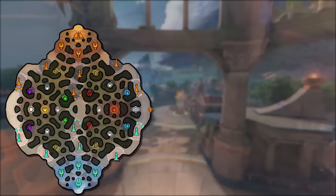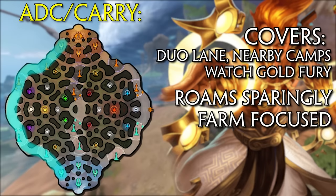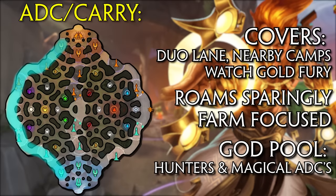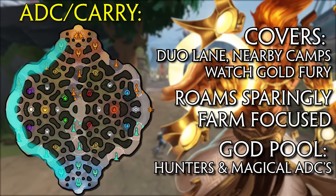The duo lane consists of two players. First is the ADC or carry, who covers the lane and farms minions and local jungle camps. Much like the solo laner, the ADC will often spend a large portion of the early to mid game 1v1ing the enemy ADC and farming efficiently to get their all-important items online. This role is not left or right lane, but duo lane — closest to the gold fury with purple and gold buff on the side. The ADC is almost always a hunter or magical ADC that uses basic attacks for sustained DPS, serving as the true hard carry of the team.